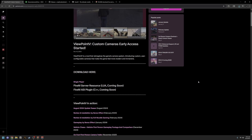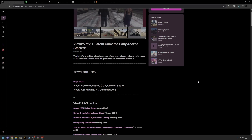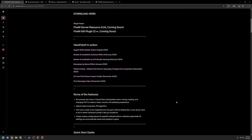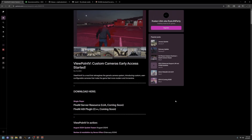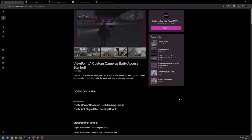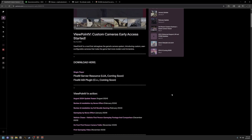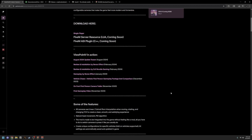Welcome back to another video. Today we're going to be teaching you how to download and install ViewpointV. This mod is by Rushland Party — great guys in my Discord server — and this is an official tutorial sponsored by the mod.